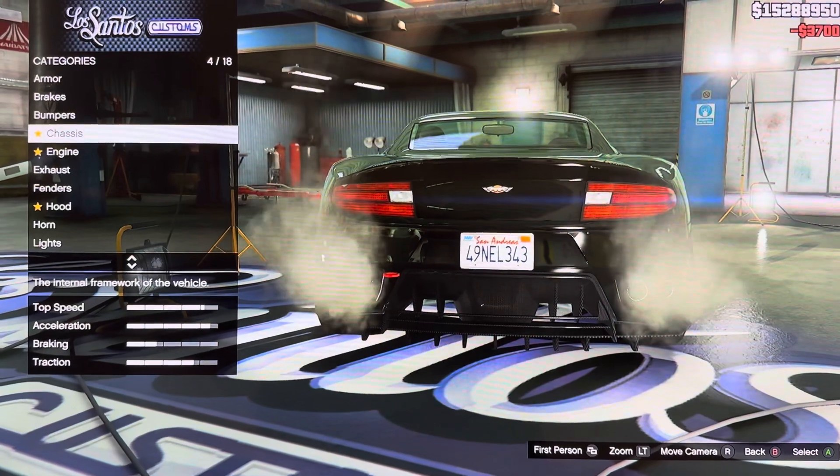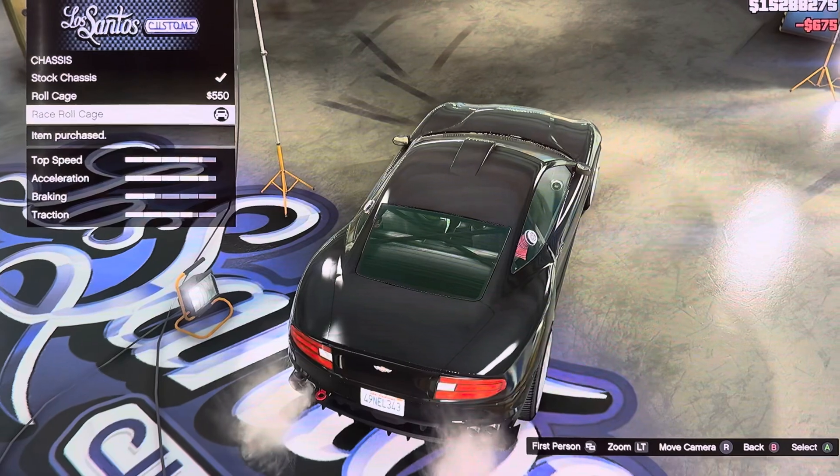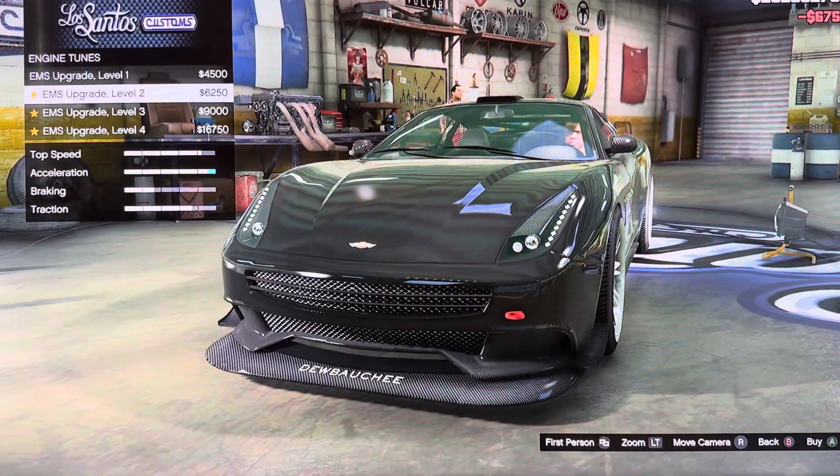We got classic: stock classic, roll cage, race roll cage. We got engine: EMS upgrade level 1, 2, 3, 4.